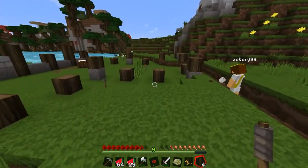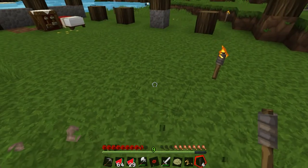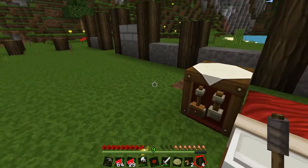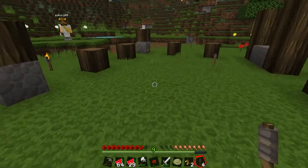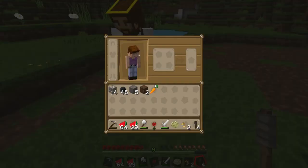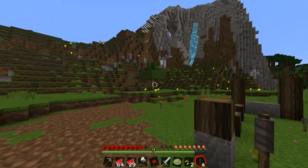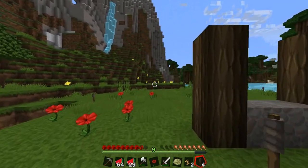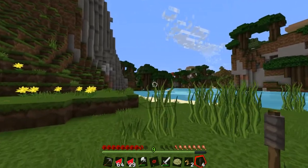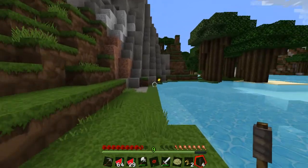What are pigs attracted to? Carrots. Do you have any? Yeah, if you want to go plant them — I actually got one off a zombie. Are you sure it's not a poisonous one? Yeah, you can't have poisonous carrots. Yeah you can, can't you? No, you can get poisonous potatoes. I thought there were carrots too — nope.